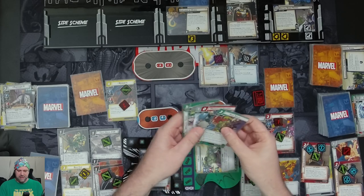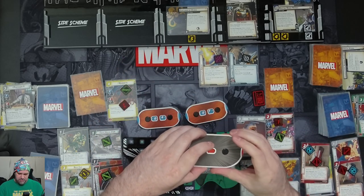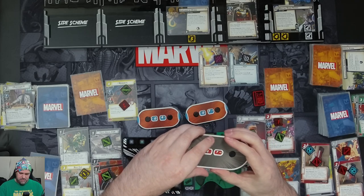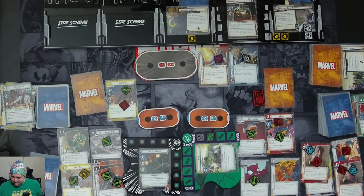We make a basic attack using three resources, then exhaust both Hand Cannons — three, four, five, six, seven — dealing 17 damage to Taskmaster, taking him down to 17. He retaliates on us for one. The basic attack heals Bug. Bug thwarts one off the scheme.